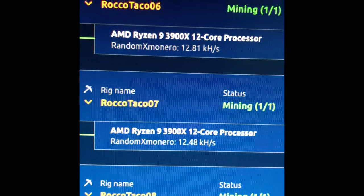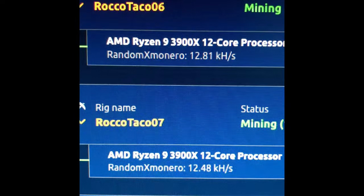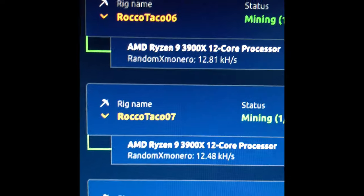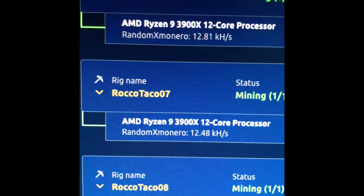The extra stick — got two sticks each now — and look at that: up to 12.8 and 12.48. So yeah, if you have extra memory lying around, definitely add it and you'll get a bigger hash rate. Thanks for the tip.